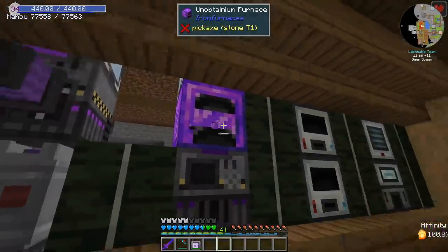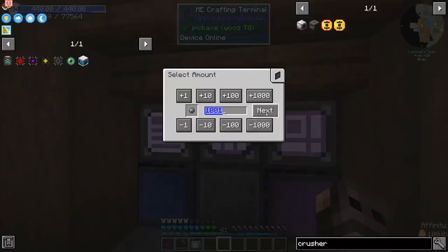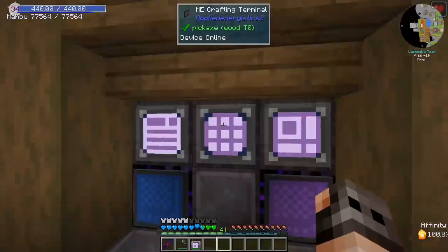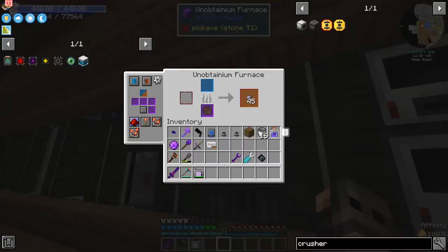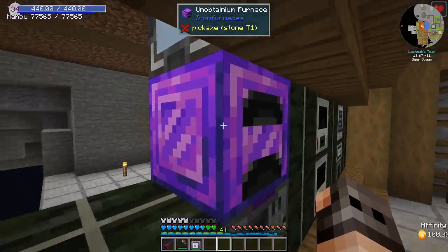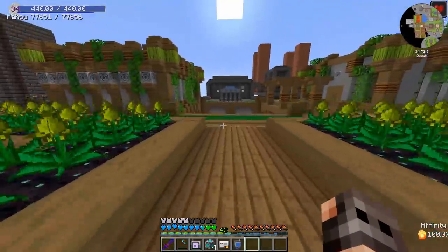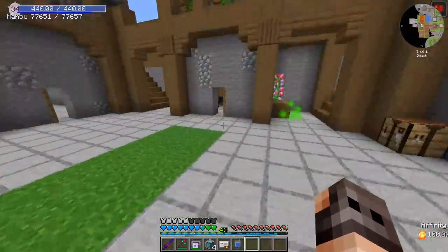I'm assuming we can configure the unobtainium furnace — yes. So if I want to make 1,000 silicon, how fast are you? The ME system is not keeping up — you have to set it on auto output. I do not recommend using this, it's incredibly laggy. I wish I would have started the project before making the tower itself, because by this time we would have had all the items we needed.